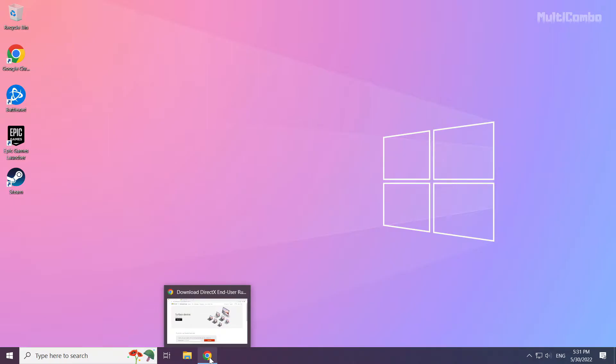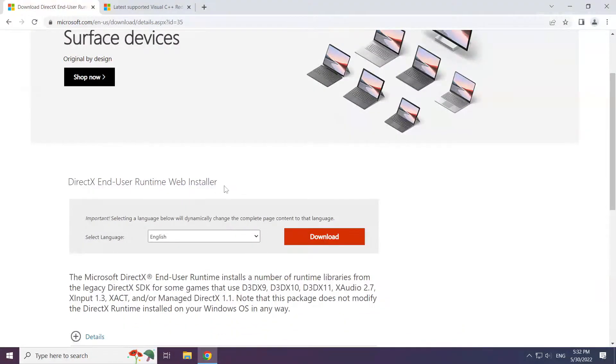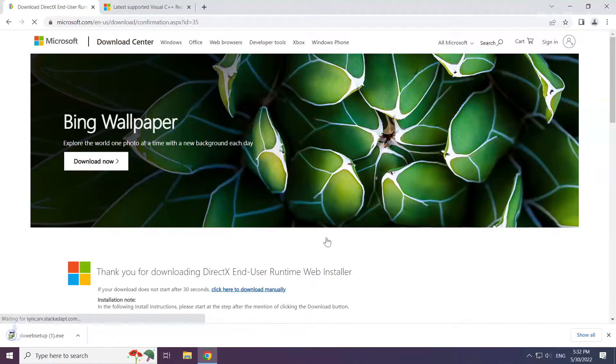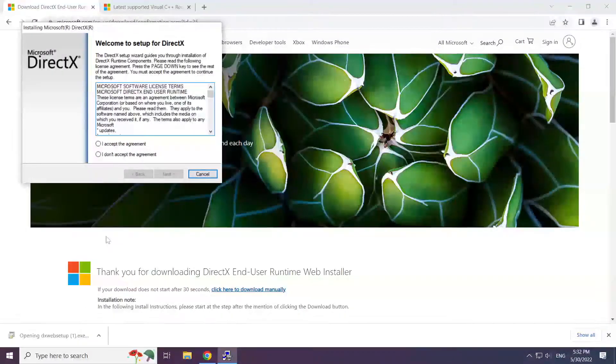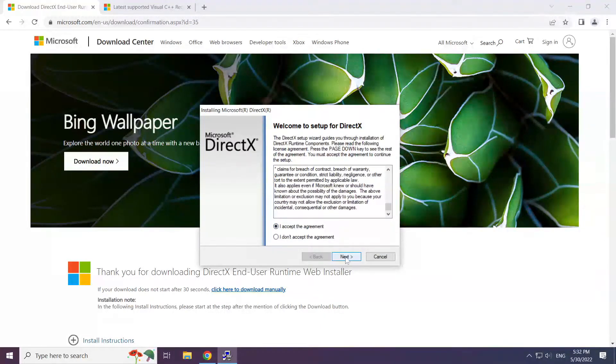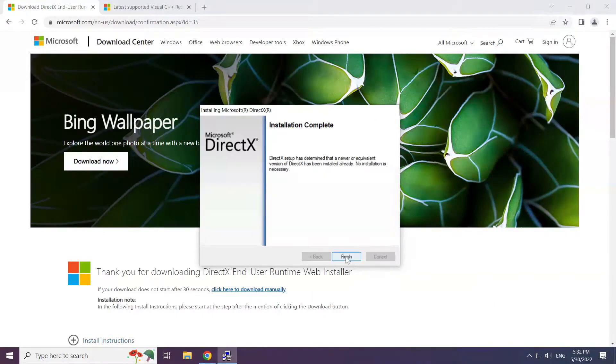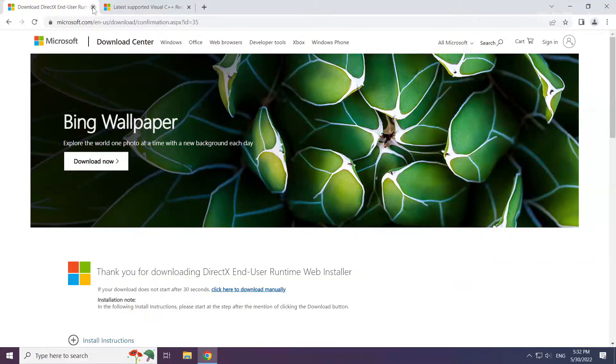Open your internet browser and go to the website — link in the description. Click download. Install the downloaded file. Click I accept the agreement and click next. Uncheck install the Bing bar and click next. Installation complete — click finish. Close the DirectX website.